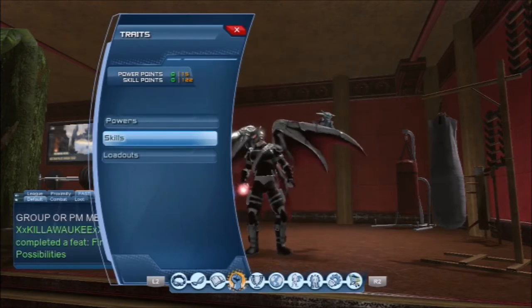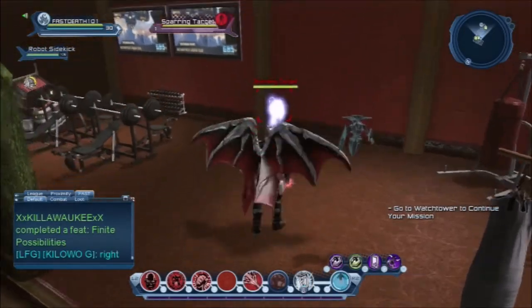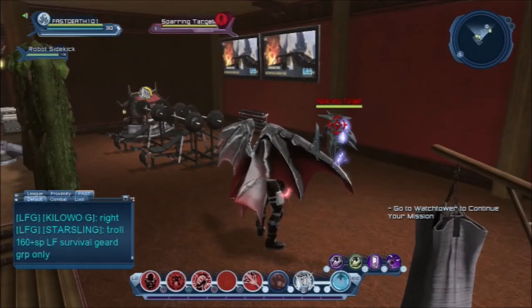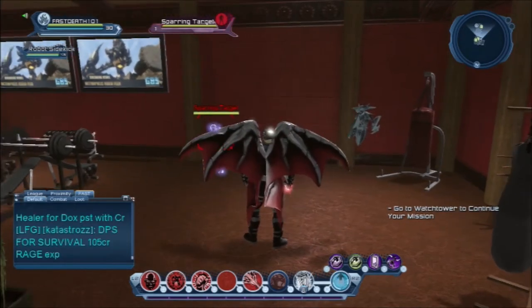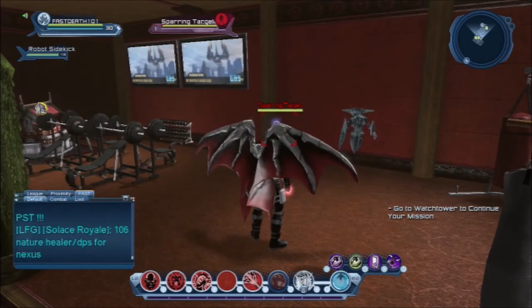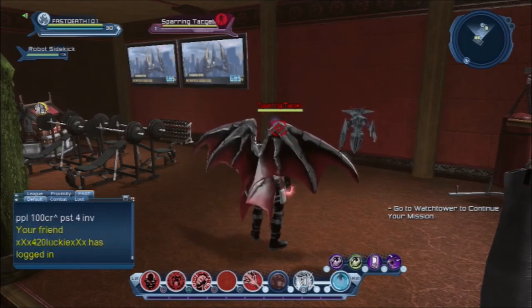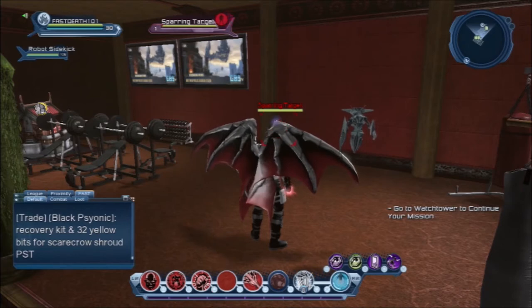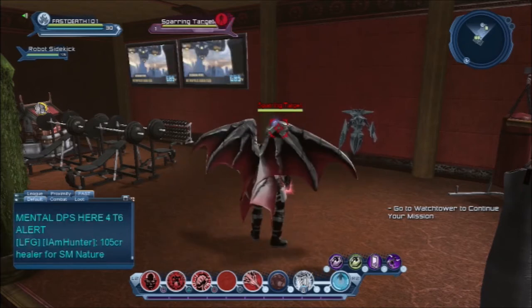Now let's get into the loadout rotation. First, put up Robot Sidekick as your permanent dot — easy and simple. Then use Bloodlust and Relentless Anger, plus Plasma Wrench. When you do Plasma Wrench you've got to jump cancel out of it.